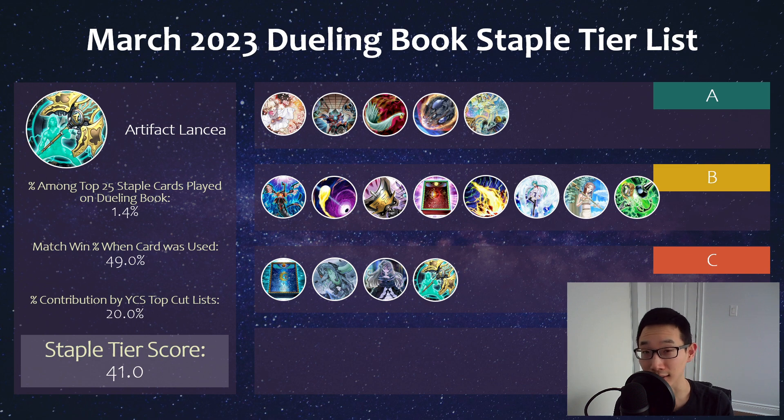Speaking of slept-on hand traps, there's Lancia, which I think is also very strong — aside from Kashtira not being able to banish. Against Branded it's actually pretty good as well if they can't banish anything. Another good thing with Lancia is that you can use it to protect yourself from Evenly Matched, which I think is the more underrated aspect. Evenly Matched is so commonly played in this format, and your opponent is just going to waste their battle phase because you don't have a card set on the field, and they really won't expect that.